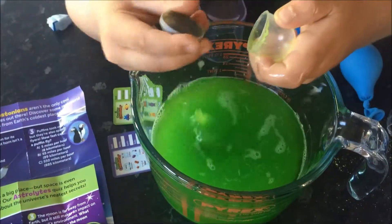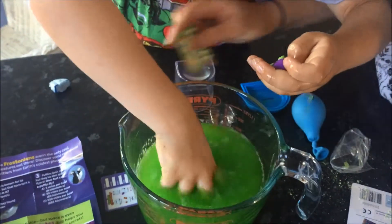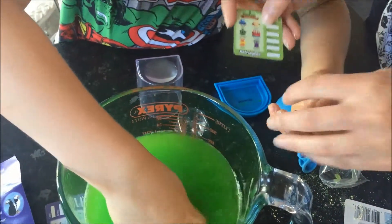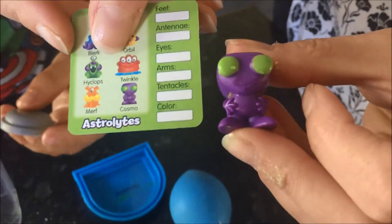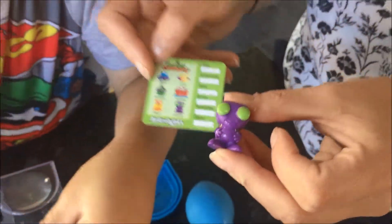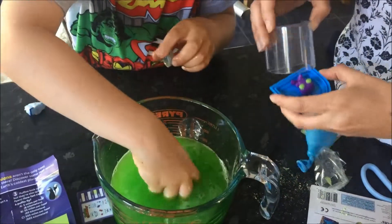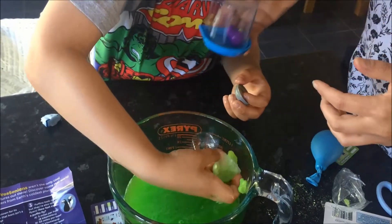What have we got? We found him! We've got a Cosmo — he is an astro light. So let's just have a little look here. So this is what's come out of this one. There are loads to collect as well aren't there? You can pop him in here, look Brian — you can examine him. And then you're too interested in looking at all the water and all the slush.